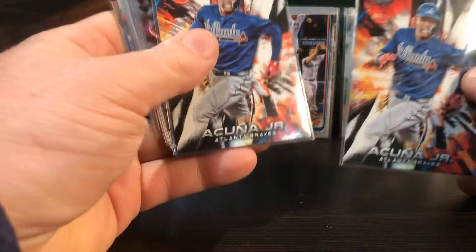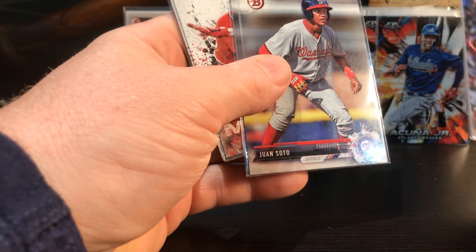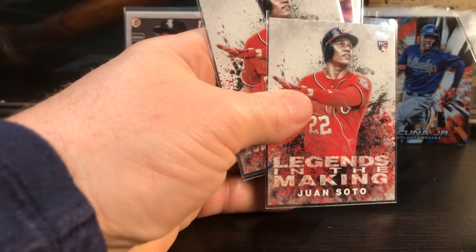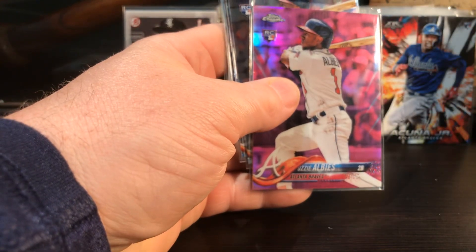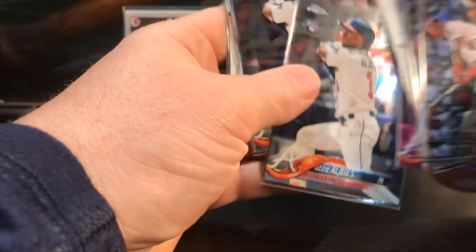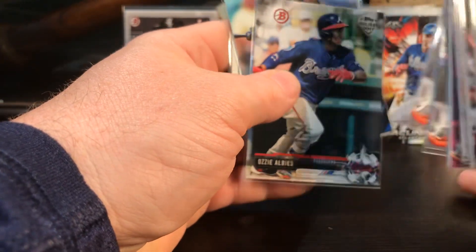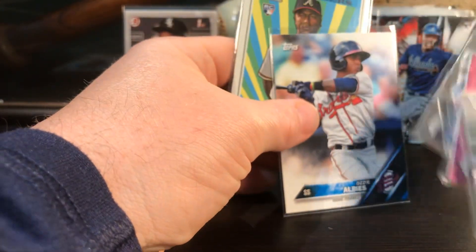Topps Fire, Topps Fire. Some Soto rookie debuts. There's a Soto prospect card. That's cool - Legends in the Making, Juan Soto. Prospect card - that's a cool card. Pink Ozzie Albies rookie card. Another Ozzie Albies - 2017 Bowman Holiday. There's another minor league card - picking those up off SportLots.